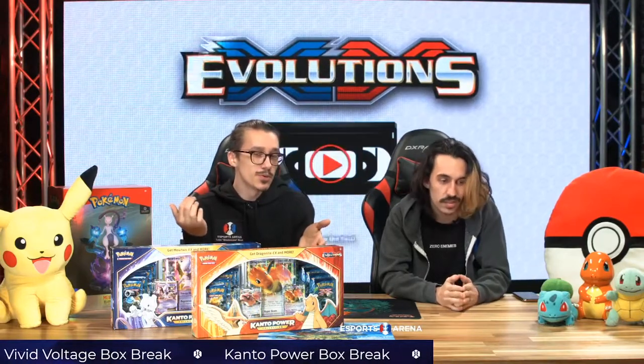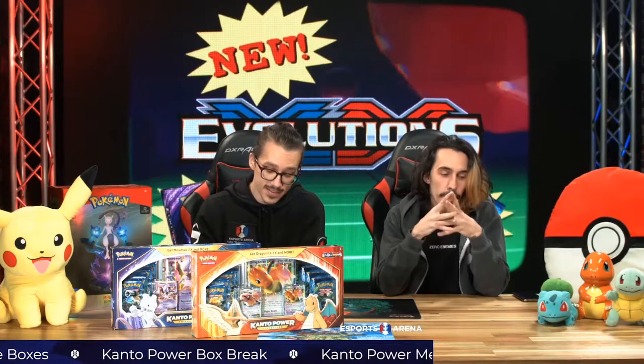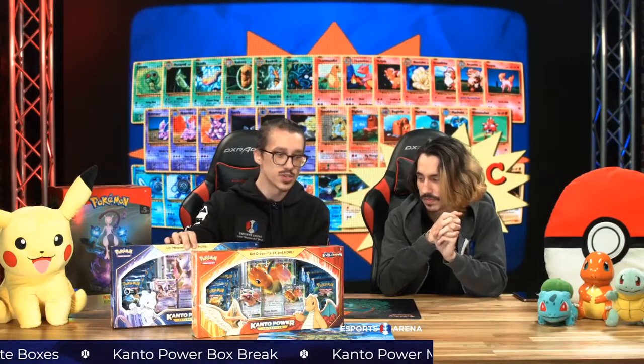Basically after Final Circle, we're gonna be opening up some Pokemon cards. If you guys are Apex Legends fans, this is obviously right in line with what you love — it's super similar, almost exactly the same. The guns, the whole nine yards. But today we're actually opening up two Kanto Power Boxes, one of each from the Evolutions Collection.